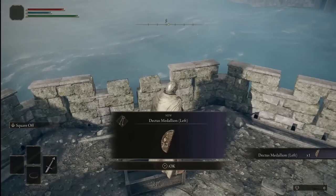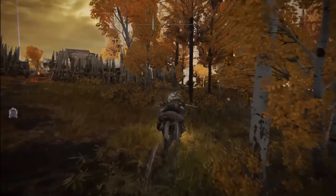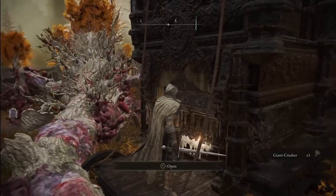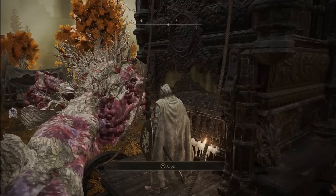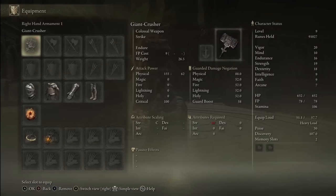Let's first go with the best of the weapons. To find the Giant Crusher colossal hammer, simply head directly south from the Altus Wall phantom tree grace where I have the blue marker set. You'll soon reach a barricade — go around it because a big enemy will spawn. Go for the back of the carriage, open the chest, and get your Giant Crusher before the Ulcerated Tree Spirit can react. Don't worry if you die because the chest will remain open. The Giant Crusher requires at least 40 strength to two-hand it, which increases your effective strength by 1.5 times to 60, the required amount.